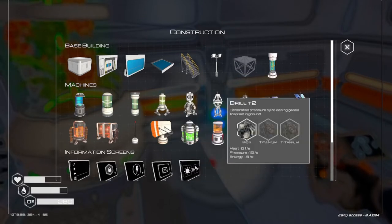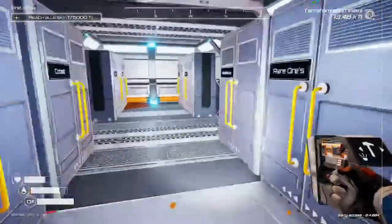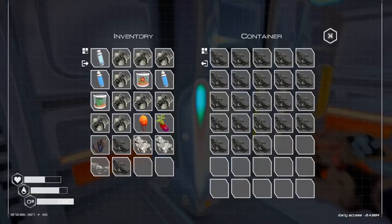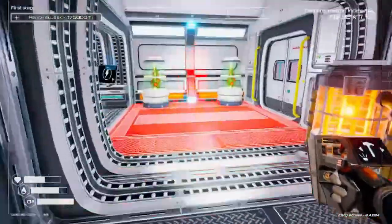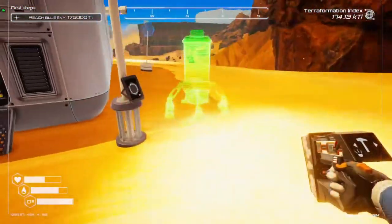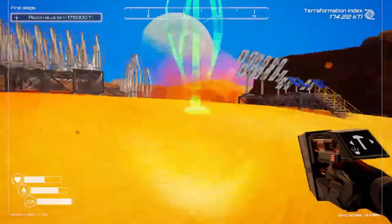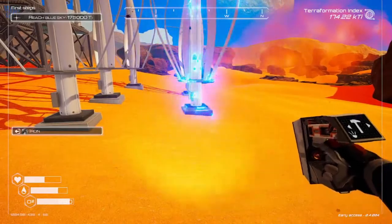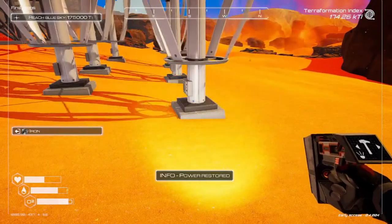Oh look — tier 3 veggie tube requires silicone and aluminum! I somehow missed that. Let's make one — one aluminum and one more silicone. Veggie tube tier 3 — do these go outside? They do, okay. Let's put you over here. Now our power is low so let's get some more. I'll have to make more foundations — we get some more iron, these will all be moved once we have more foundations up.